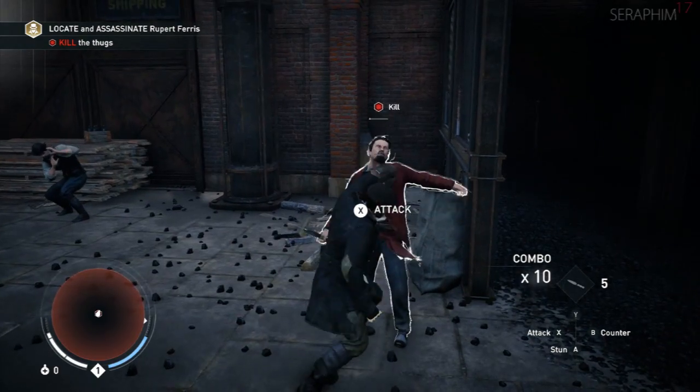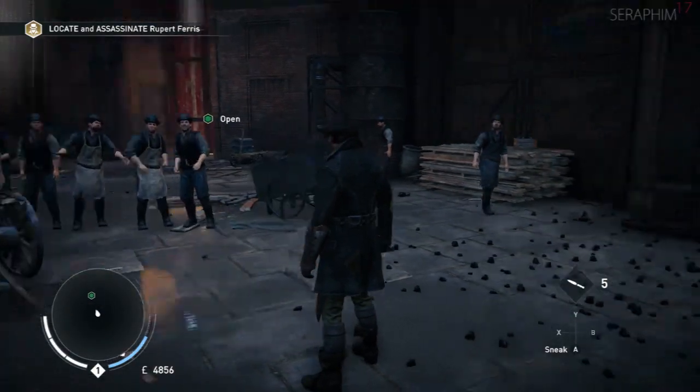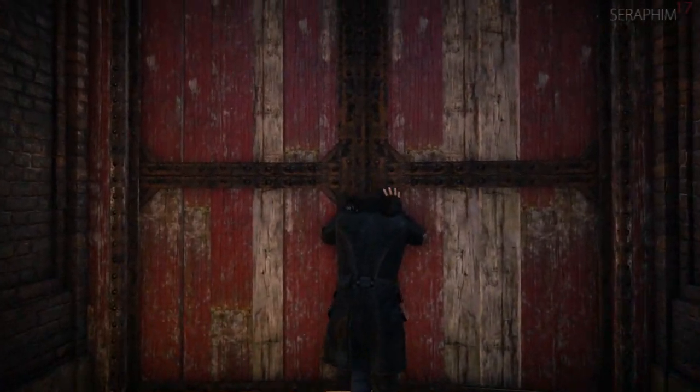If you do attack, get ready to press B and counter. I've been playing a lot of Uncharted so I keep pressing Y and taking hits. You're going to see me growing with the game as I play it, because I'm doing something a little different with this walkthrough.